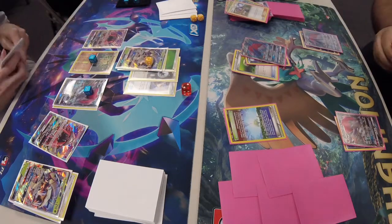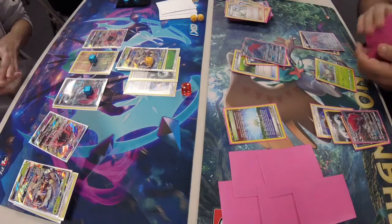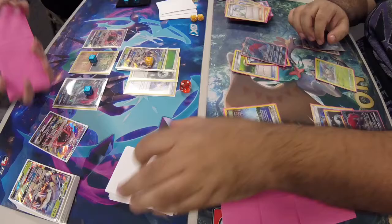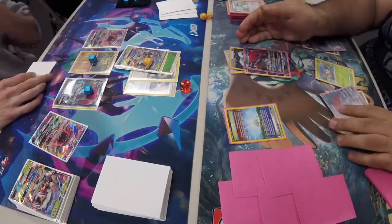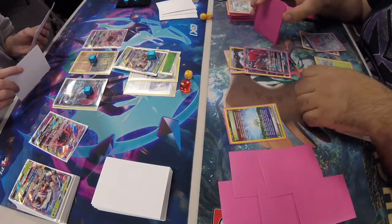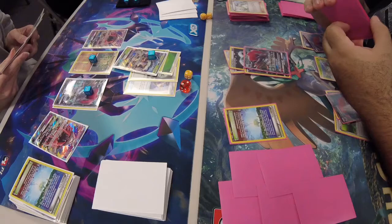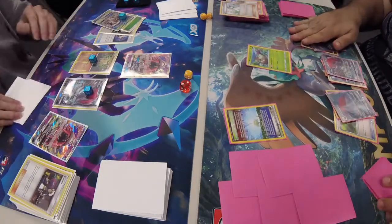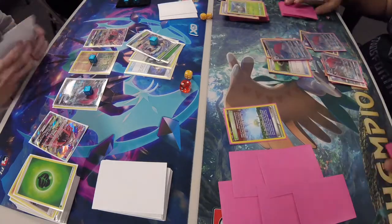We see Ace-A-Rola being discarded for the trade, then an N is played — Jackie draws three and Daniel draws five. Daniel retreats, brings up Zoroark, and does 110 damage — but it's 90 due to Armor Press. Guzma adds an energy to Lele, retreats, brings up the Wimpod that was on the bench, and knocks it out. Daniel Collins is now in a really tight position with five prizes left to Jackie's fewer, as Jackie has turned this match around.